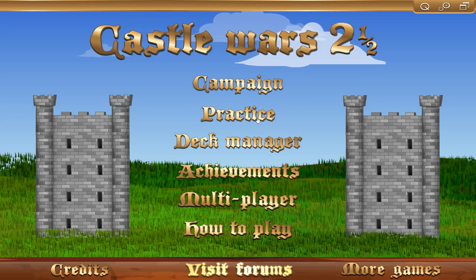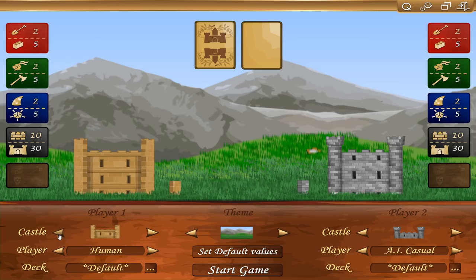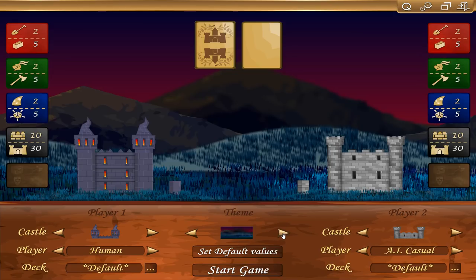We're going to go and play a practice game to get our feet wet. I'm just using the default deck though. In the deck manager, you can custom build your own deck. You can choose between different castles here — I'll just go ahead and pick one. And you can choose between different themes; it's just the background really. I'll go ahead and choose the snowy background.